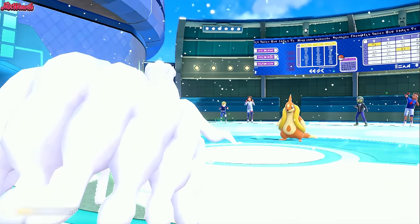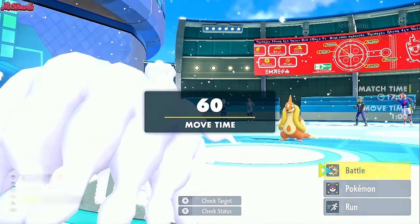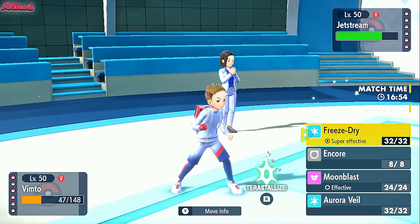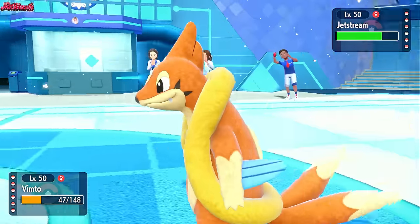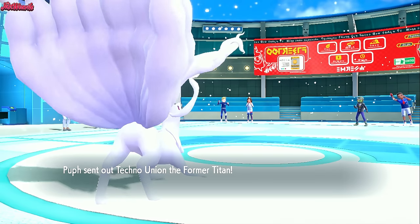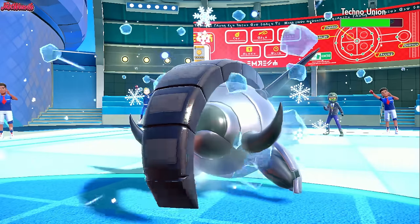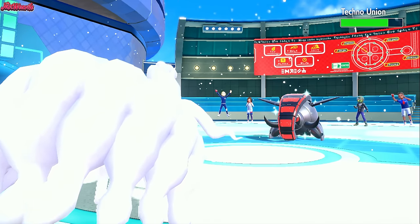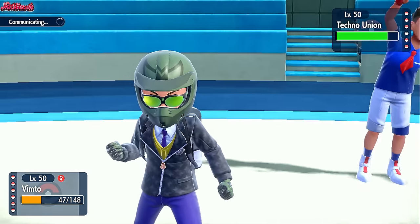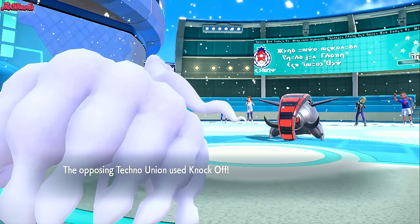We have a decision — do we go into Araquanid and break the Sash, or keep the Sash around? I think we keep the Sash around. If they go Politoed, we should go for Freeze Dry — I think Freeze Dry is the right play. They do withdraw and go into Iron Treads. We go for Freeze Dry, it does some decent damage. They have Leftovers. They probably go for Stealth Rocks here, so I'm getting Aurora Veil up right now. They go for Knock Off instead, knocking off our Light Clay, but it does no damage, so we can still use Ninetales later. We switch into Great Tusk to do some damage to something.